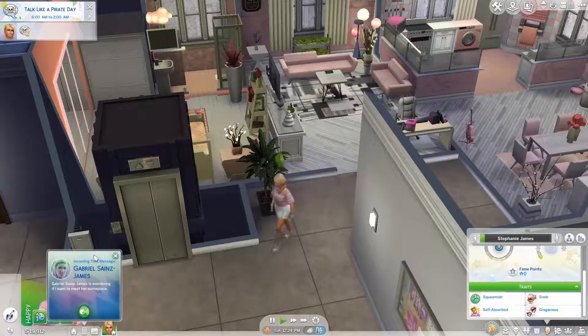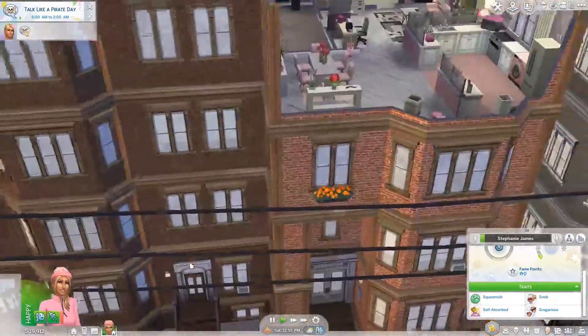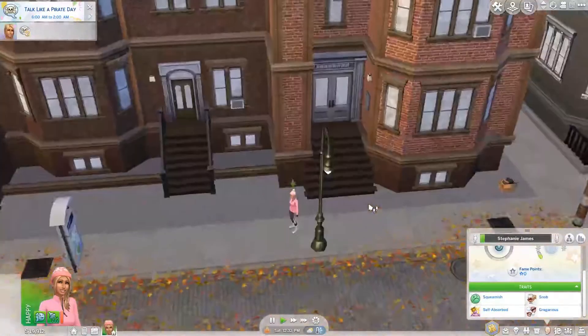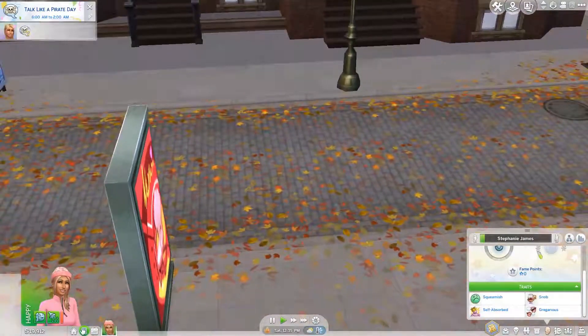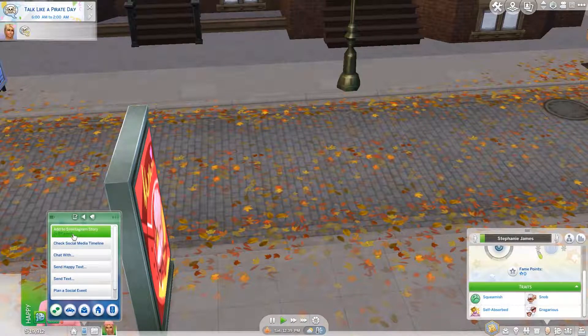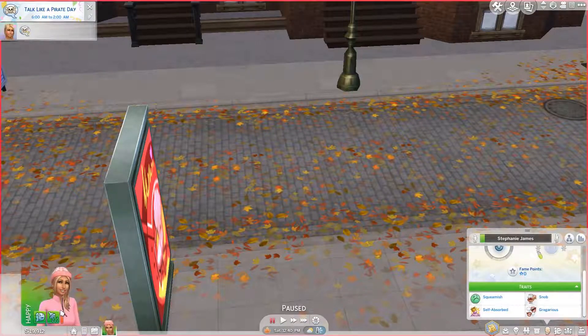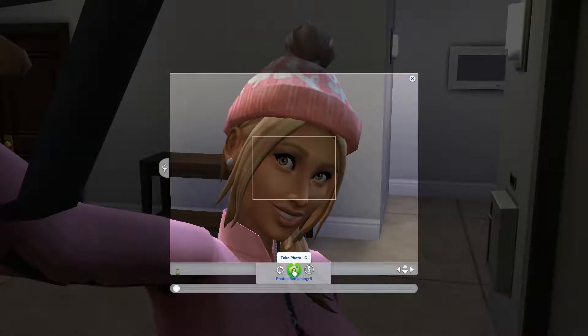The ghost of her dead brother is texting her — that's weird — so we'll cancel that. As she's outside her apartment in the cold, the first thing she does is take a selfie: 'Oh look, I'm outside!' She goes back inside pretty quickly. She's going to post: 'Just going outside my new apartment, got this new hat — it's gonna be cold outside but I still look good doing it.'